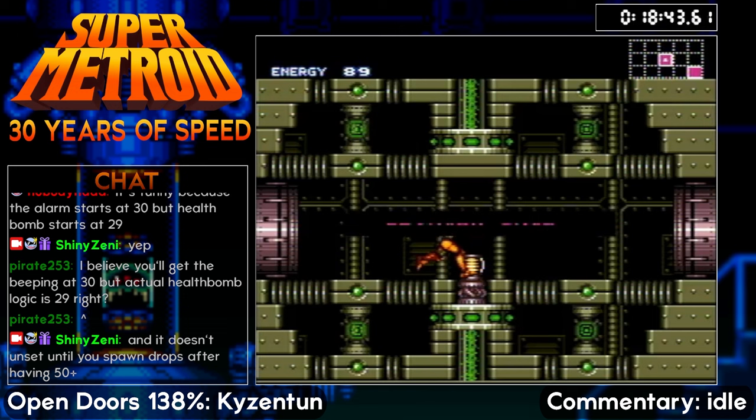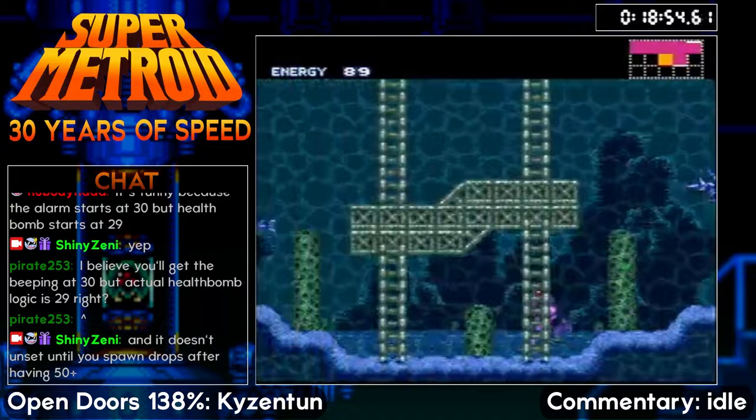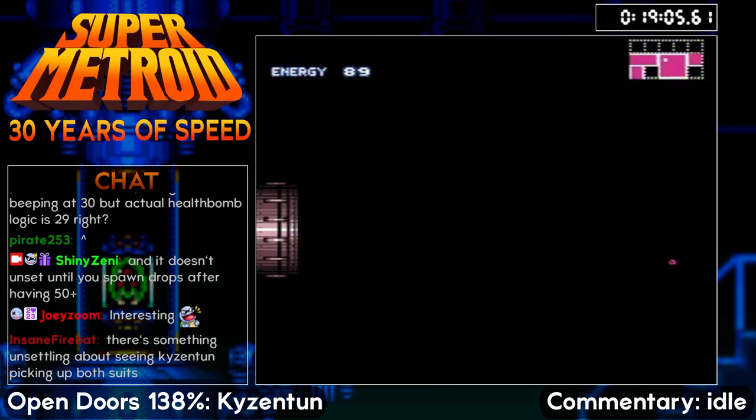The beeping is at 30 and the actual health bomb is at 29. I did tweak the health bomb alarm logic to try to be a little smarter, although I have noticed that the health alarm turns off when you collect an item, which is not supposed to happen. So a little bit more tweaking is needed, but the health alarm should be quote-unquote fixed in this ROM hack, this half-hack.